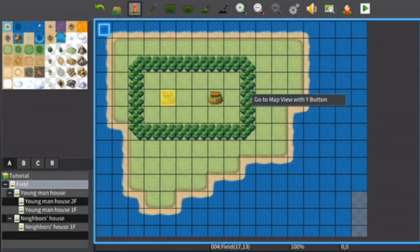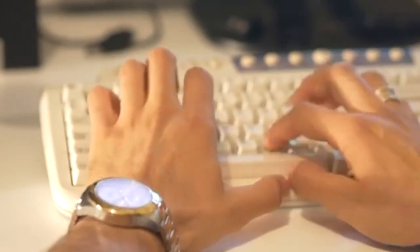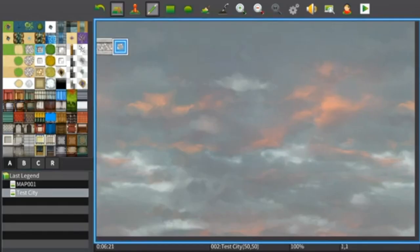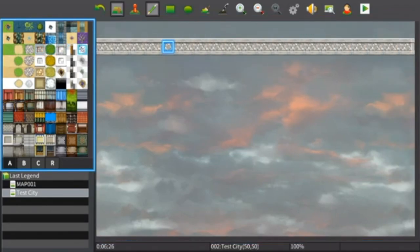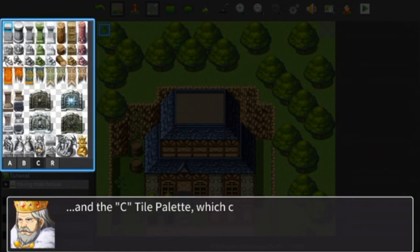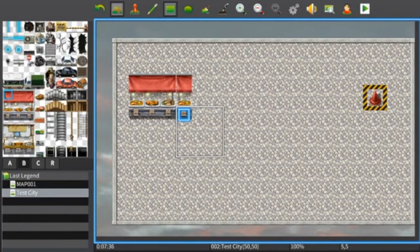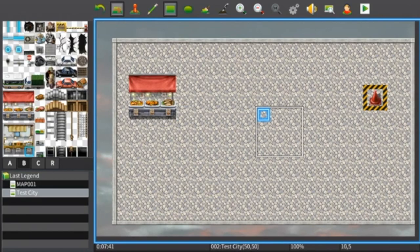I'm honestly surprised at how well the controls translate to a controller. RPG Maker is definitely still best enjoyed using a mouse and keyboard, but using Joy-Cons here wasn't bad at all. All the button mappings make sense, and I had no problem jumping right into MV after spending a weekend toying around with XP again. There are two major differences in how map layers and game sharing are handled. Instead of the actual map being divided into 3 layers for tiles, the actual tile set palette is divided into layers — I'm not sure how I feel about this, as I feel it limits what can be done with certain tiles a bit, but I can also see how it arguably makes RPG Maker just that much easier to get into.